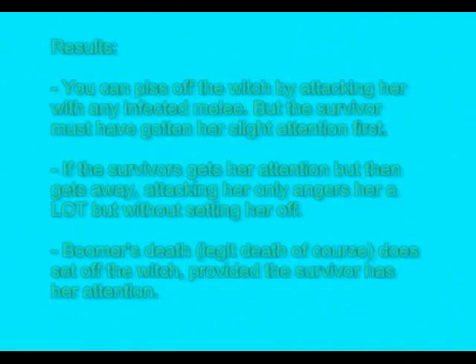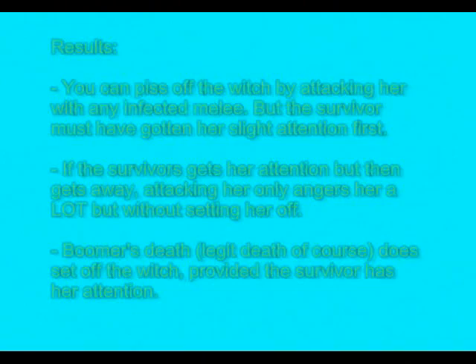For the final results: First, you can piss off the witch by attacking her with any infected melee — smoker, boomer, or hunter — but the survivor must have gotten her attention first, meaning she's growling and showing anger toward the survivor but not going after them yet. When you attack at that moment, she pisses off. If the survivor gets her attention but then gets away, attacking her only angers her — she stands up but doesn't go after the survivor. And the boomer's death does set off the witch, provided the survivor already has her attention.